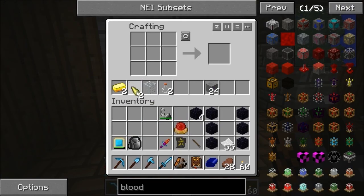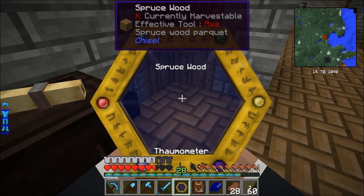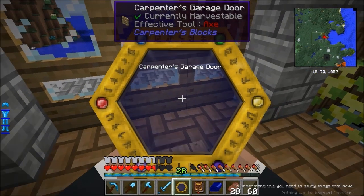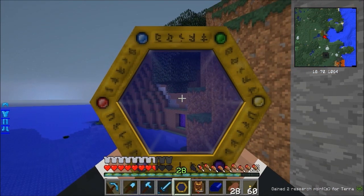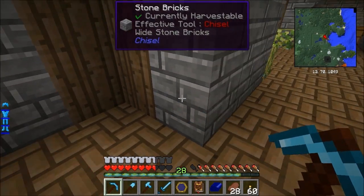In here we've got two iron nuggets, two of any shard and one air shard. Gold top and bottom, shards either side, gold either side - there we go, you get the Thaumometer! This is how you start getting aspects for your research table by scanning things. Most things in here I probably won't be able to scan yet because certain things unlock other things. But there we go - in the bottom right corner I just gained two research points. That's how you get your research points up.